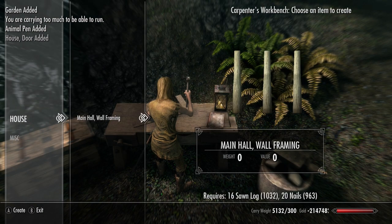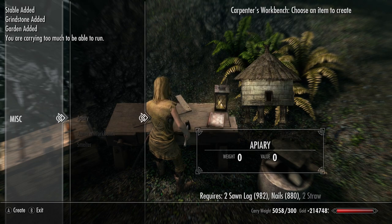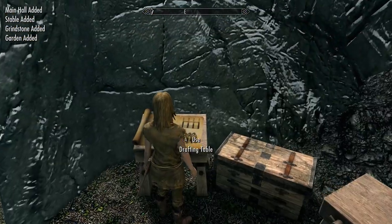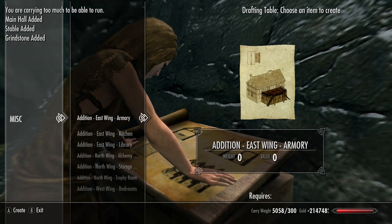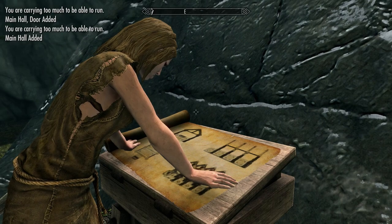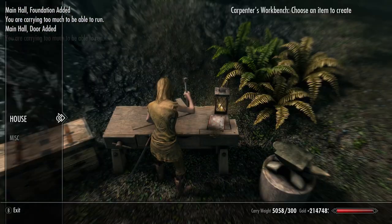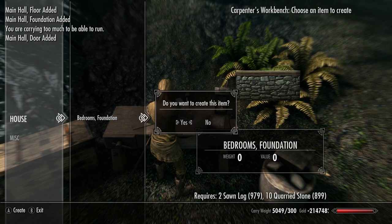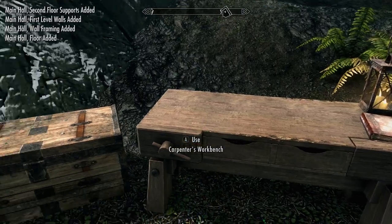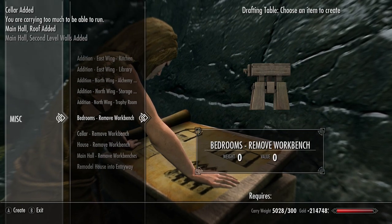Once you slap that main hall onto the house, we are going to need to add three wings to it in order to have a full house. Go back to the drafting table, select any one of the three options for a wing, then go back to the workbench and build that out. Do that for all three wings — north, east, and west — just pick a type and build it. It's a little annoying because you have to build one at a time, but just go back and forth between the drafting table and the workbench.